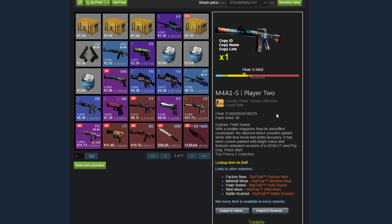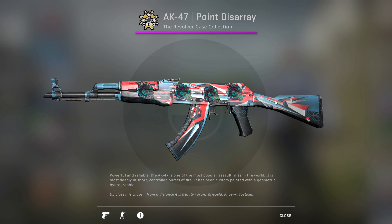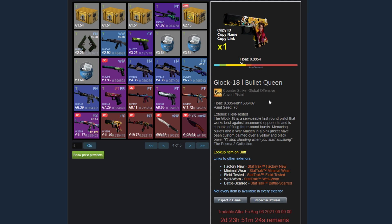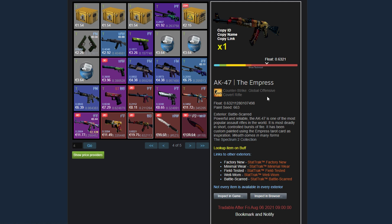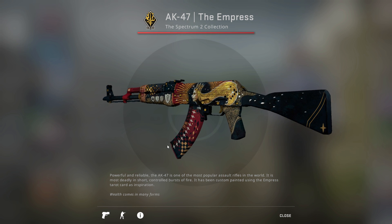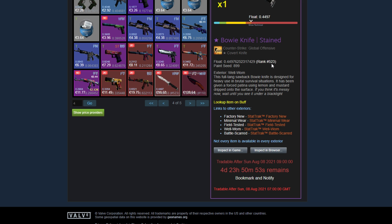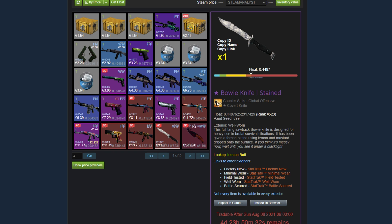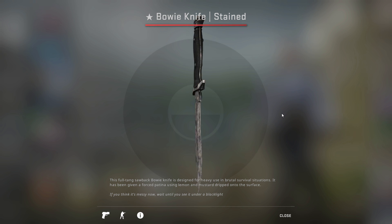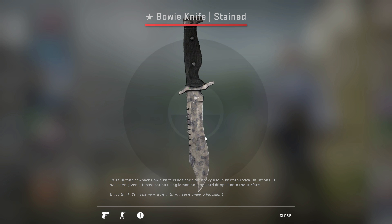Then a field tested M4A1-S Player 2. A field tested AK Point Disarray with some stickers — very nice matching stickers with the blue coloration. And then he has some more coverts: the Glock Bullet Queen in field tested, and the AK Empress in Battle Scarred. It's noticeably dark, but you could really easily use this and not realize that it's Battle Scarred. And now we're getting into the knives. He has a well-worn Bowie Knife Stained, rank 523 highest float. The Stained is a very cool pattern because it kind of looks like the vanilla with some patches, but it's way, way cheaper.